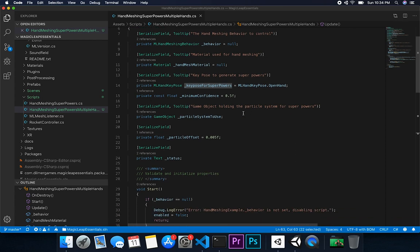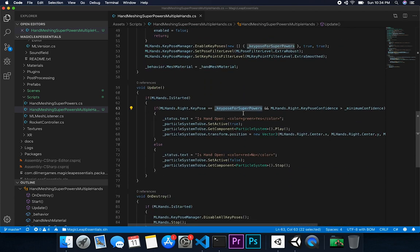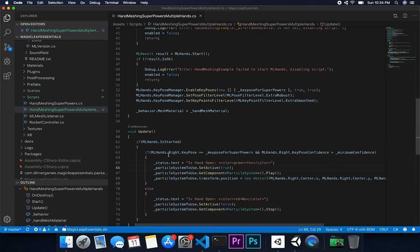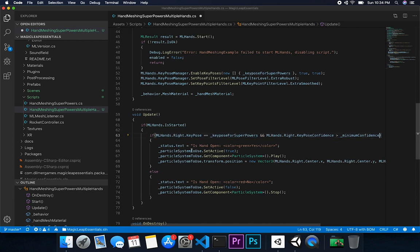Right now when you run this script it's going to do it on both hands. I was thinking we can parameterize it — say this is for the right hand and the other is for the left hand — while both hands are tracked at the same time. All we really need to do is add a new if statement that checks whether it's one hand versus the other.